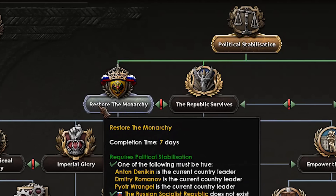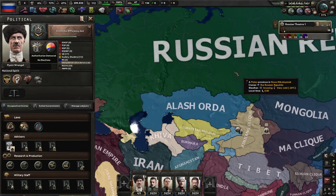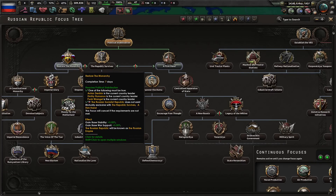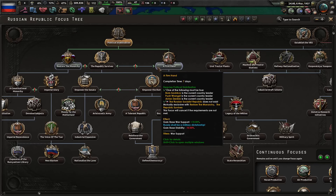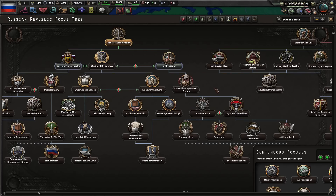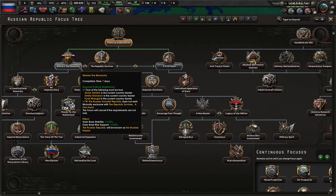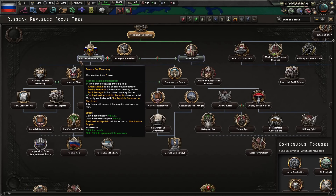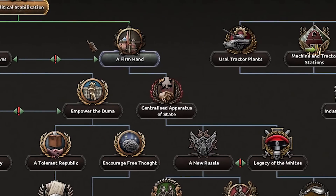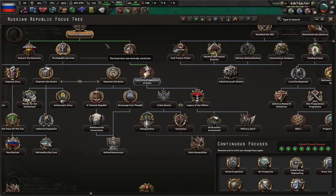Now we go to Political Stabilization, and the most important thing is that you should NOT restore the monarchy yet. Here's why: if you choose to restore the monarchy right now, you'll get the Romanov Dynasty and just restore normal monarchy in Russia. But if we want to bring the Black Baron to power properly, we need to go with 'The Firm Hand' first. When we get the coronation event for Wrangel, the 'Restore the Monarchy' option will unlock a second time.